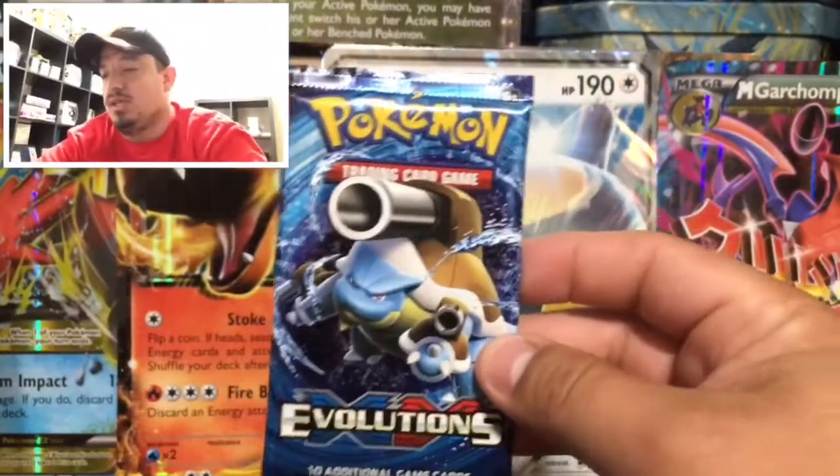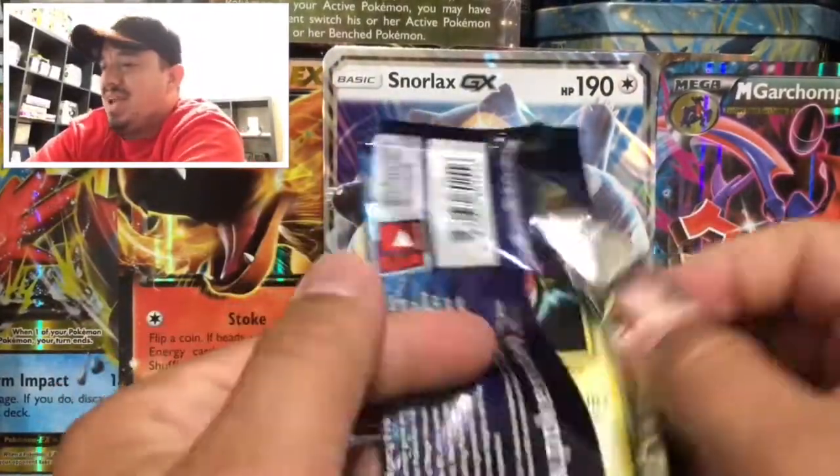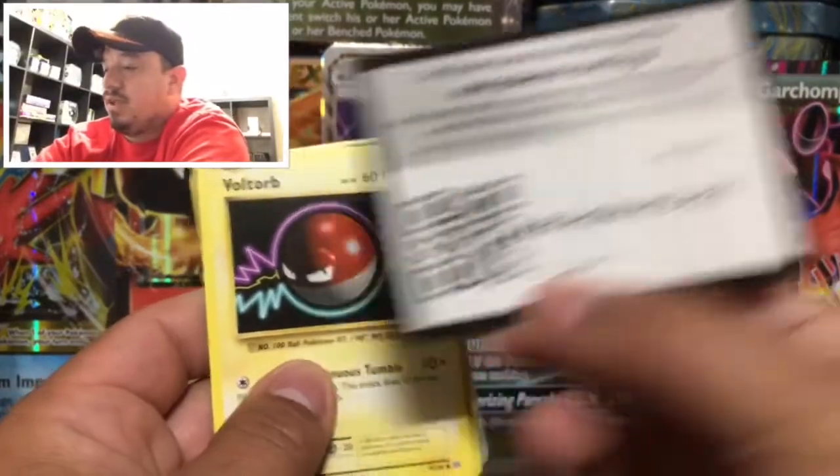So let's start off with an Evolutions pack. See if we can pull that elusive Mega Charizard. I still need a couple of the secret rares from this set, so let's hope we can pull it. Here is the code card for you guys right there.